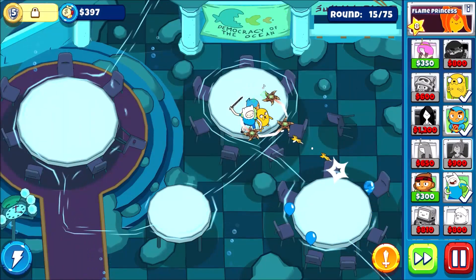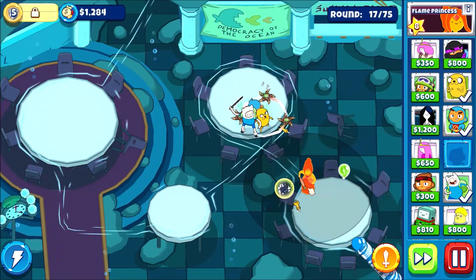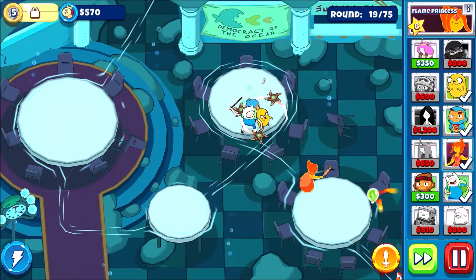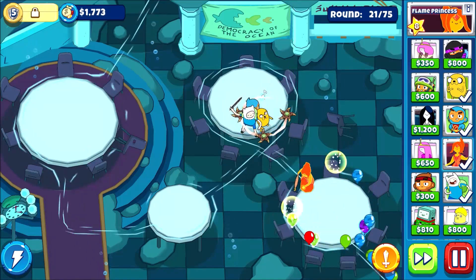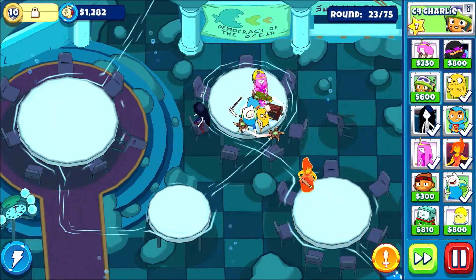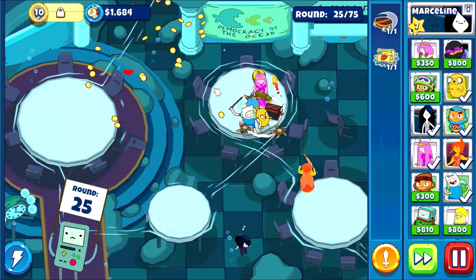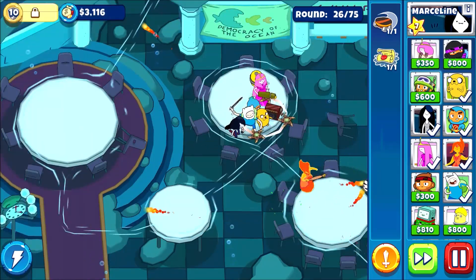That just puts into perspective how long it was since I filmed my last Blooms video. Speaking of my new and improved farming strat, the only stuff that really changed was my characters have money-generating trinkets like the universal coin, and I used Princess Bubblegum and Squirrel Degree, which is like free money. It's a really cheap ability and you have 75 rounds for impossible. I usually get it around round 20, and that's a lot of rounds to just generate money.